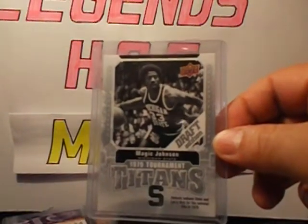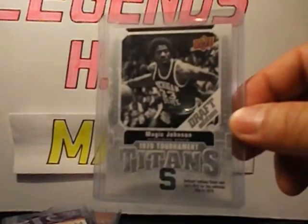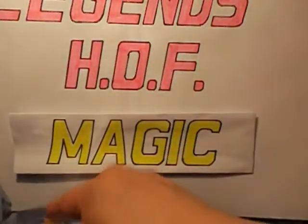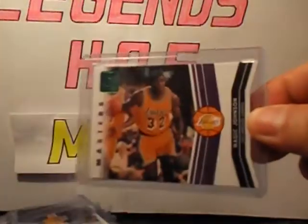Another one from Drop Edition — Titans. Some more inserts: Marks of Pain, from Absolute. From Donruss, this is the die-cut version, not numbered. Moments in Time, Rockets and Stars — the base card.